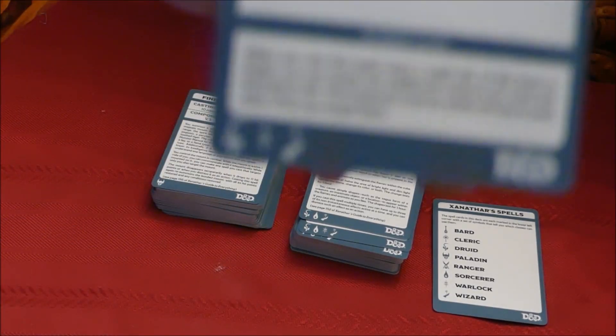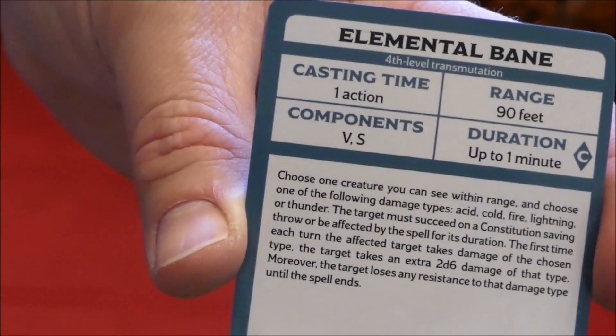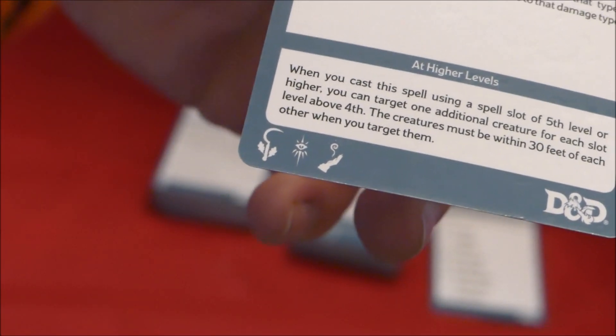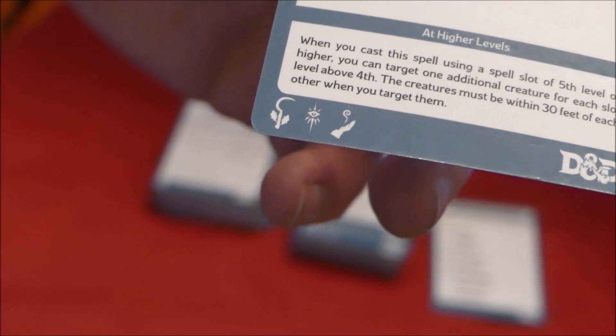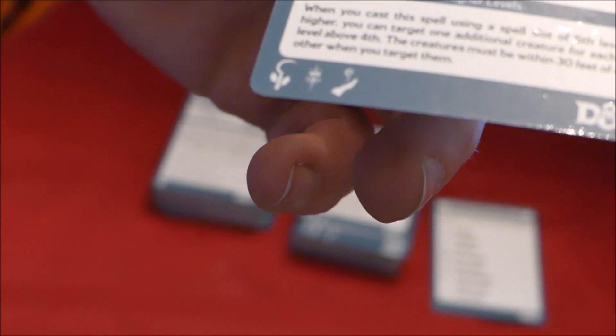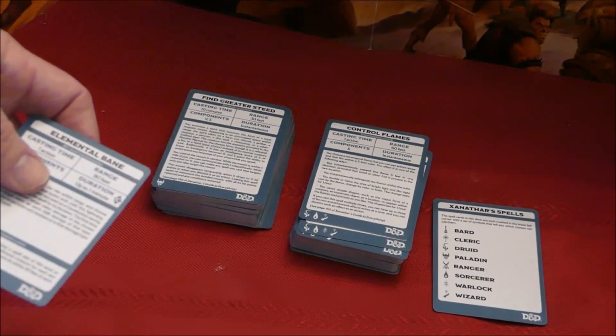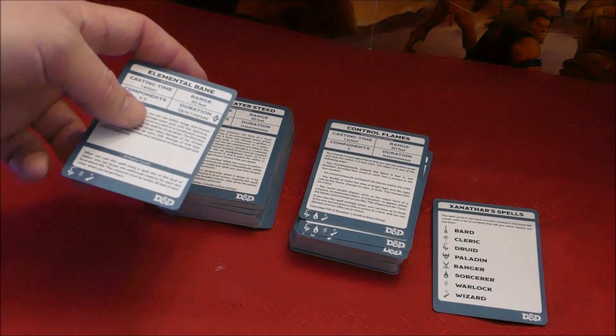Different spells from Xanathar's Guide. So this is Elemental Bane — I showed you that before. And that is Druid, Sorcerer, and Wizard... or is that Warlock? That's a Warlock, okay.